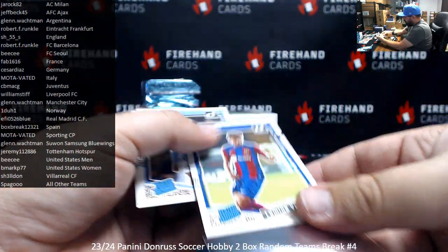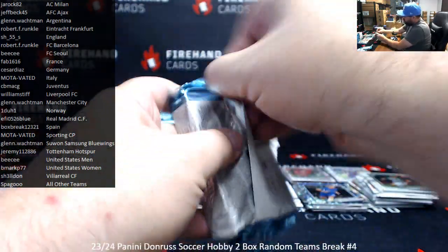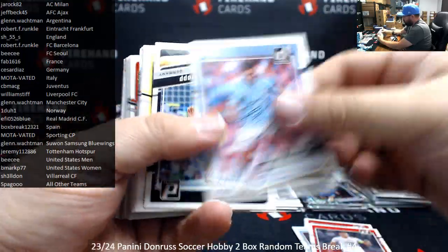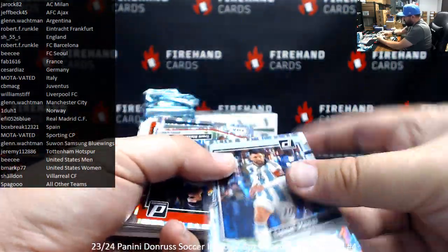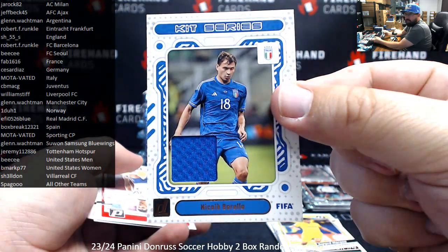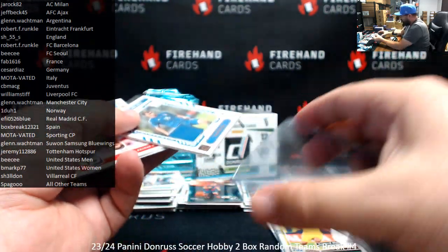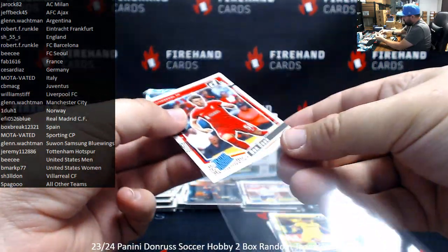There is an Optic rookie of Lamine Yamal for Spain for Box Break. There's a Rated rookie paper, Lamine Yamal for Barcelona and Lamine Yamal for Argentina — those two go here. Lionel Messi foil for Argentina. I've got a kit series here of Nicola Barella for Italy for Motivated. Lamine Yamal.